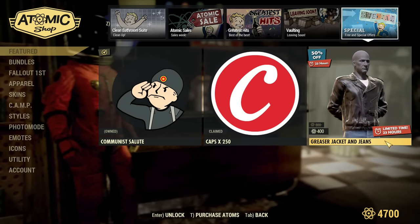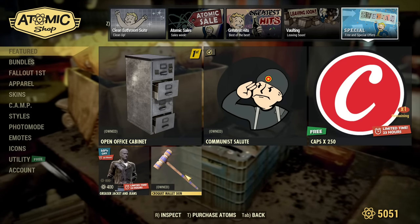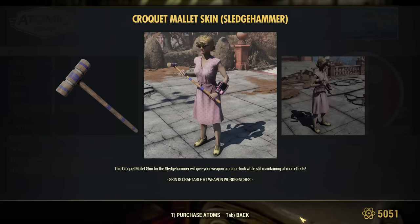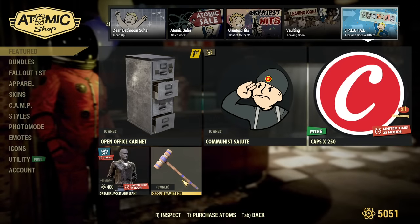Now let's see what Fallout 1st offers — I just need to log into another account. From additional Fallout 1st sales, there is a croquet mallet skin. I don't know the price because I already own it, but it is a sale — a Fallout 1st exclusive sale.